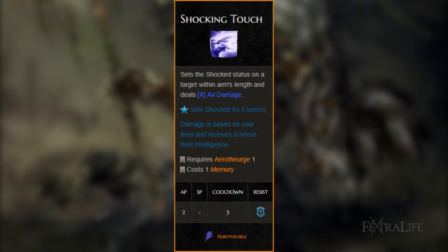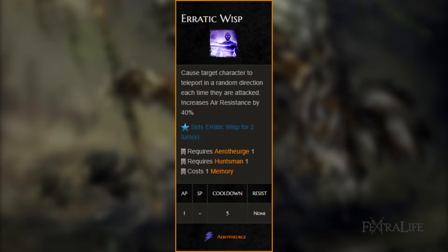Shocking Touch: does about 10% more damage than Electric Discharge, which isn't a whole lot, but it's still better. Use this after you've used a good AoE skill to finish off a remaining enemy. Erratic Wisp: an excellent 1 AP skill that increases your air resistance by 40%, which is what you'll really use it for. The fact you teleport when struck is just an added bonus.